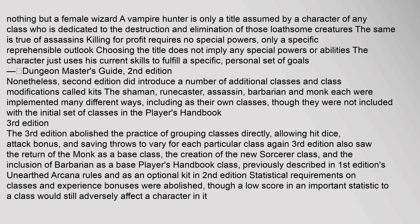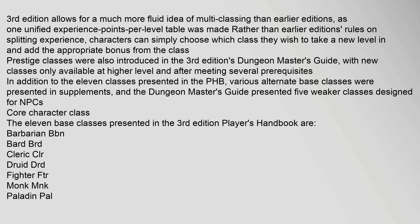Third edition also saw the return of the monk as a base class, the creation of the new sorcerer class, and the inclusion of the barbarian as a base Player's Handbook class — previously described in first edition's Unearthed Arcana rules and as an optional kit in second edition. Statistical requirements on classes and experience bonuses were abolished, though a low score in an important statistic to a class would still adversely affect a character.